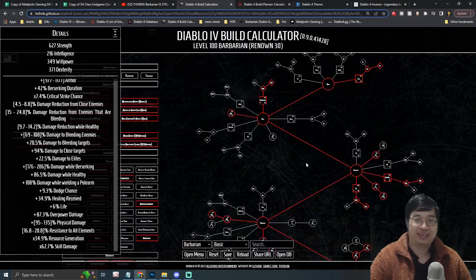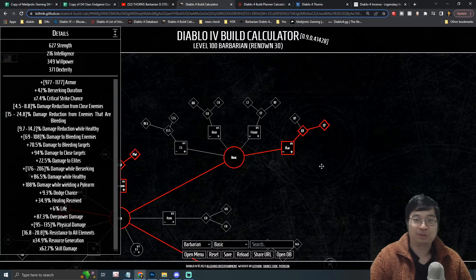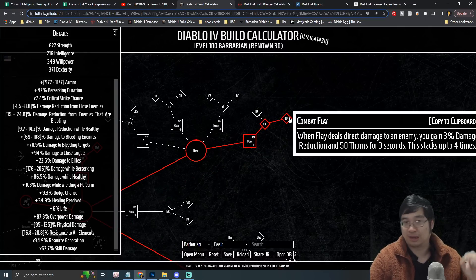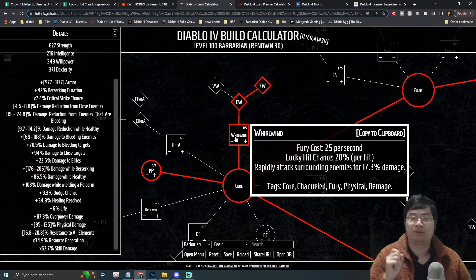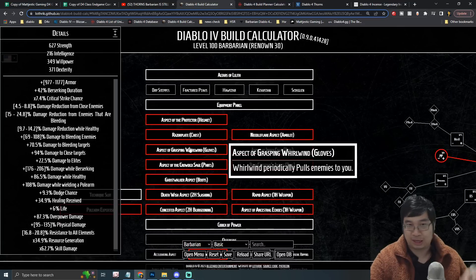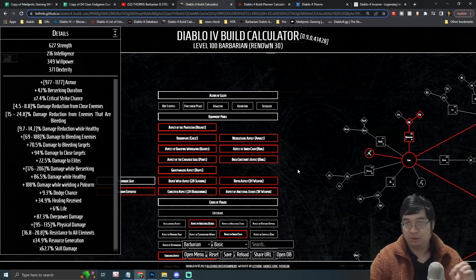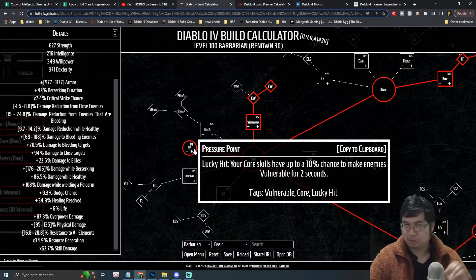For skill upgrades: Flay's upgrade gives increased thorns against enemies, stacking four times for up to 200 bonus thorns. Whirlwind is only level one — the real value comes from a legendary aspect that pulls enemies together with Whirlwind, which pairs with another legendary that spreads thorn damage to all surrounding enemies.